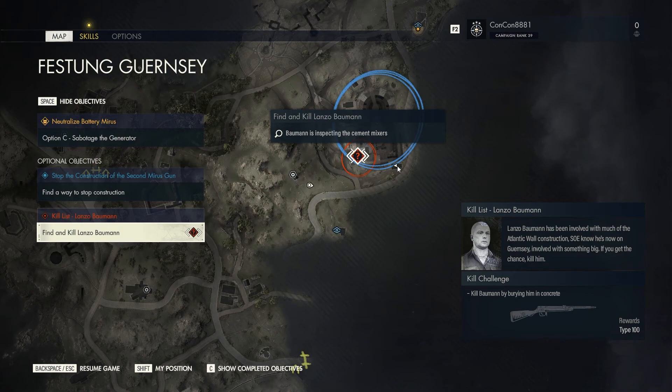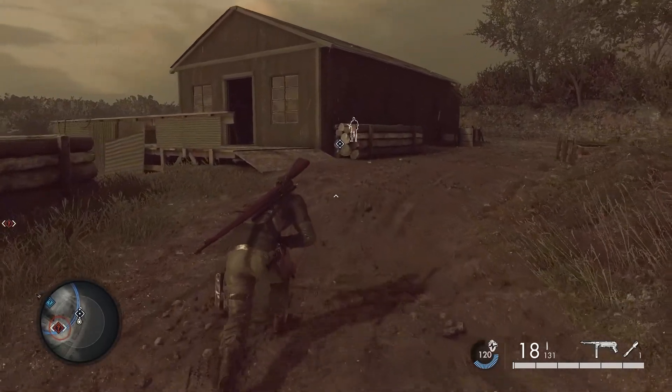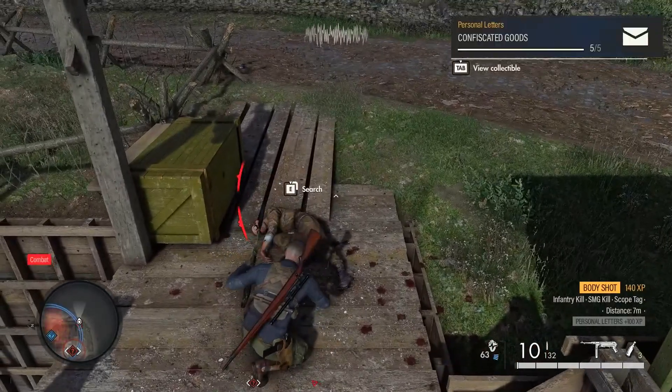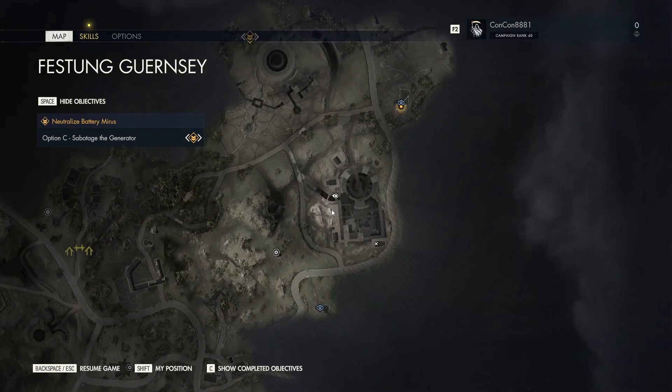The next collectible is going to be towards the far east at this location. There is an enemy that we need to loot specifically that drops the next collectible. He's at the far back right side. He looks like this — he's in beige overalls, like one of the engineers. Kill him and loot him to get the collectible.